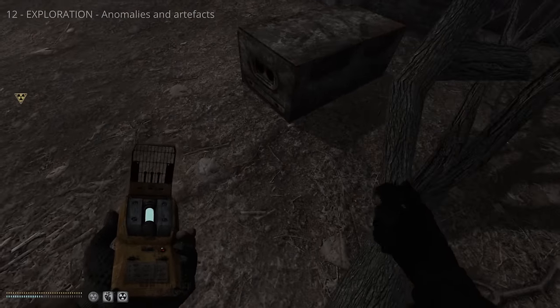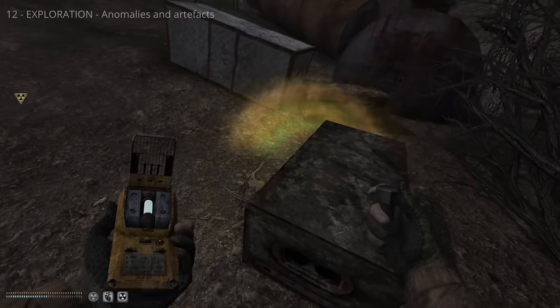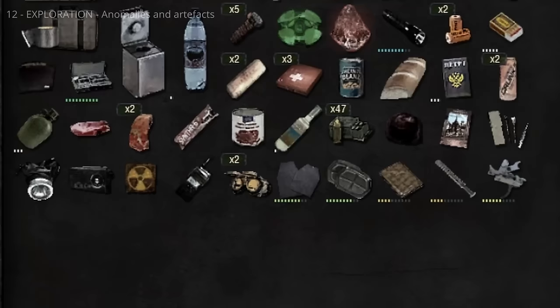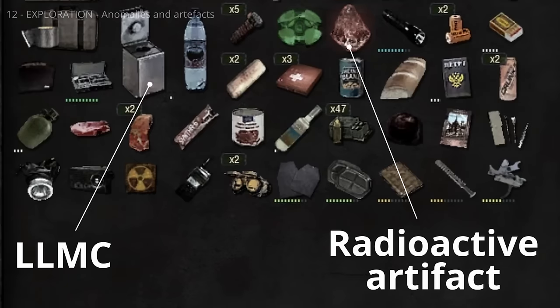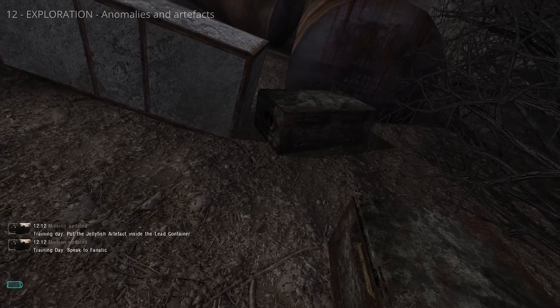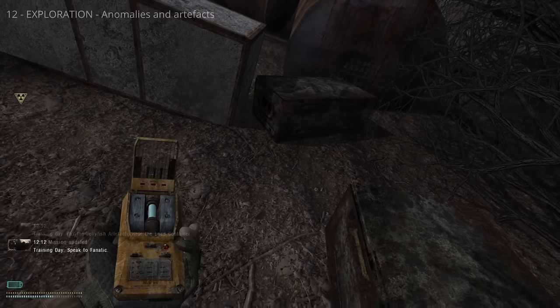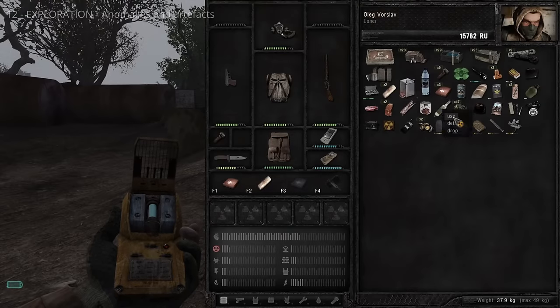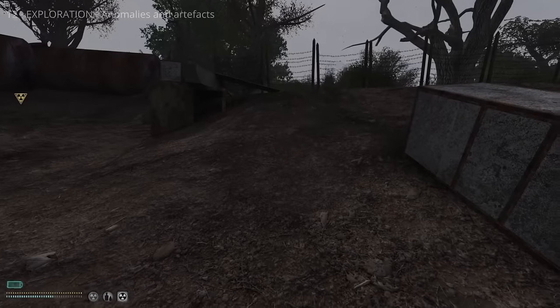More powerful artifacts are radioactive and will irradiate you when picked up. To safely carry artifacts, you need a lead-lined metal container (LLMC). These containers completely negate both positive and negative effects of the artifact but shield you from radiation. To put an artifact in a container, pick it up and drag it onto an LLMC. Artifacts must be out of their container to be traded — right-click the container and select Open. Opening a container means you'll start becoming irradiated, so trade or store the artifact quickly.